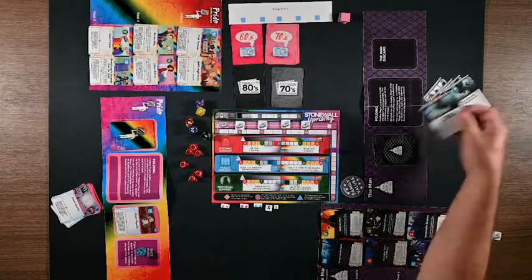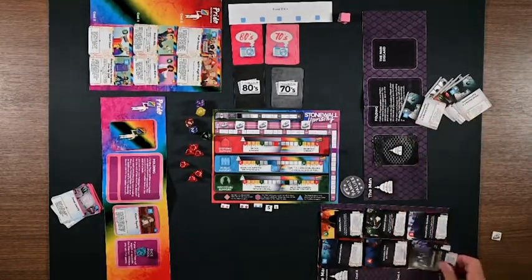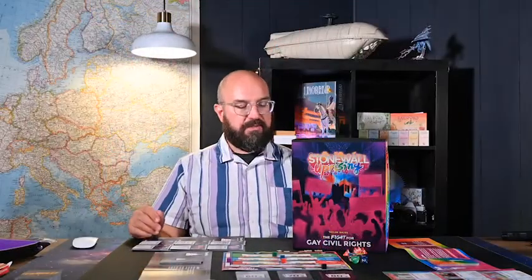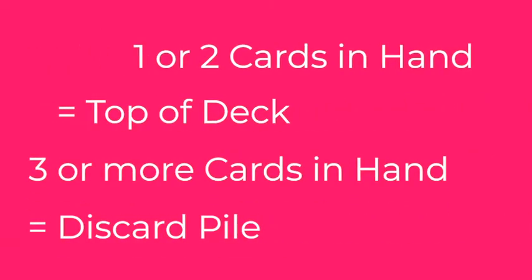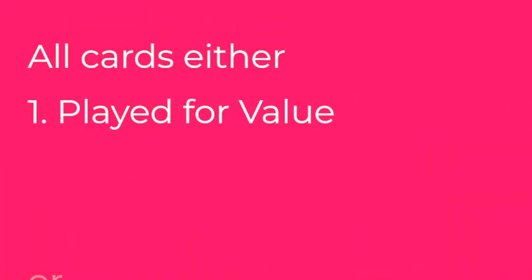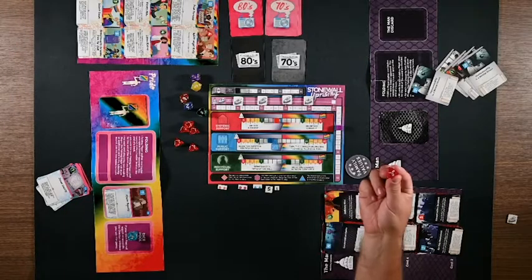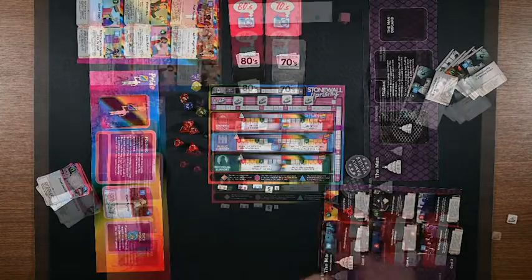Proceed to the market phase. Players may buy cards in turn order — the cost is set by the card's position on the market board. If you only have one or two cards to buy with, place newly acquired cards on top of your deck. If you have three or more cards to buy with, newly acquired cards go in your discard pile. All cards are used in the play phase or market phase with no banking of value — it's use it or lose it. You may buy as many cards as you can afford.